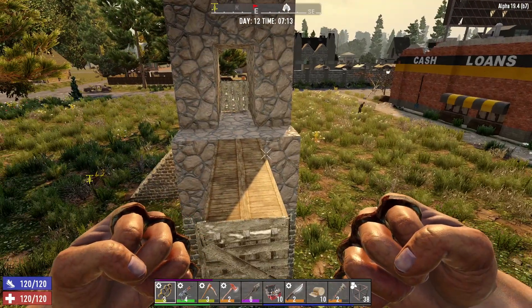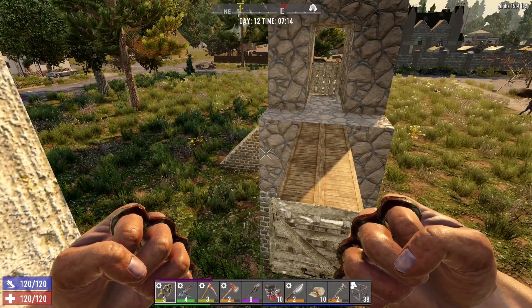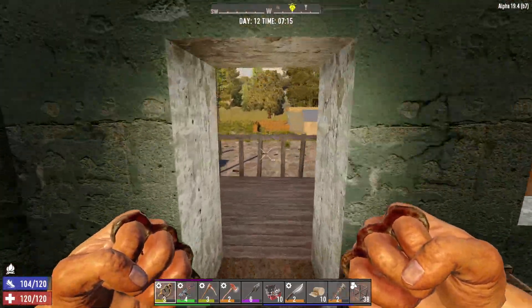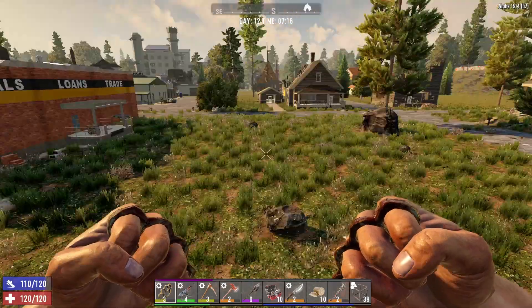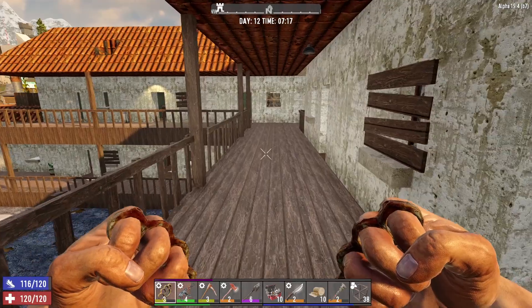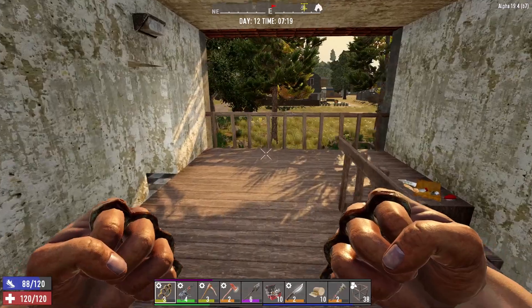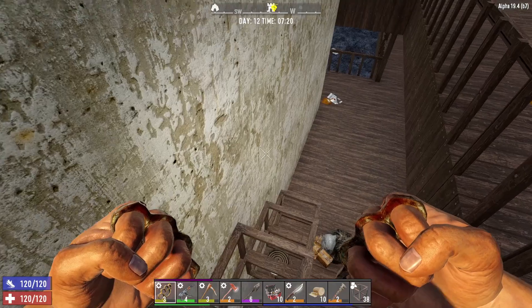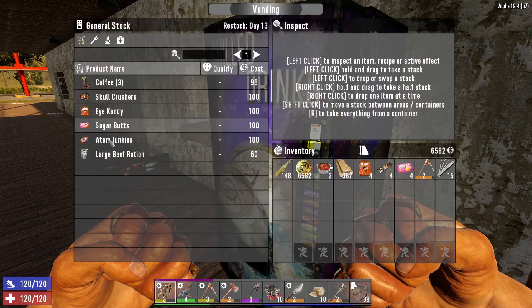We're not ready to build a base yet, but for now the next horde or two this hatch base will work fine. I do want to start thinking about building another horde base though. I'm kind of thinking something with bunkers linked together — we could have a bunker, pop up in an area fighting, and if that one falls we jump down into a tunnel linking bunkers together. Not exactly sure yet but thinking along those lines.